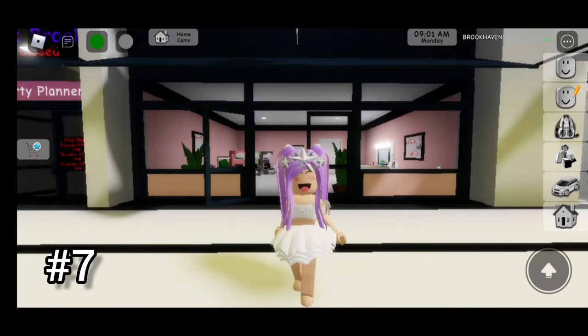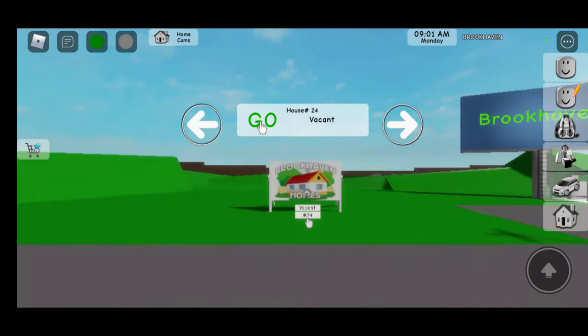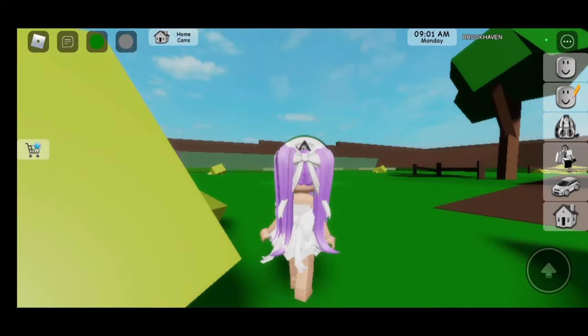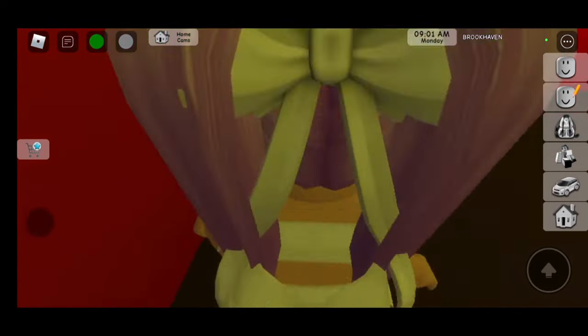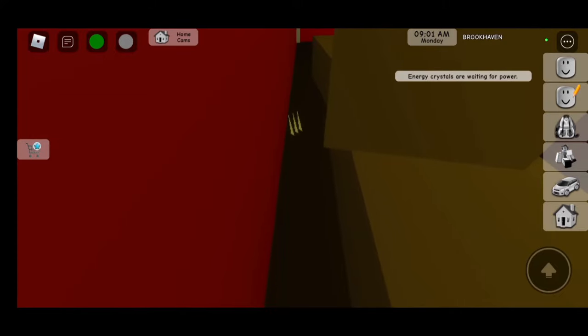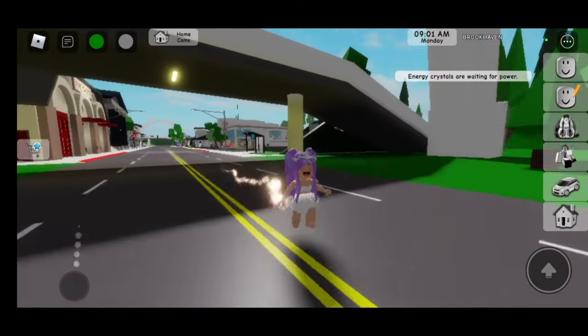There's one more we need to catch. For the last crystal location, we have to teleport to the gold ranch. Here I am — go over here and if you go behind this you will see there's some crystals. Let's click on it. It now says energy crystals are waiting for power.